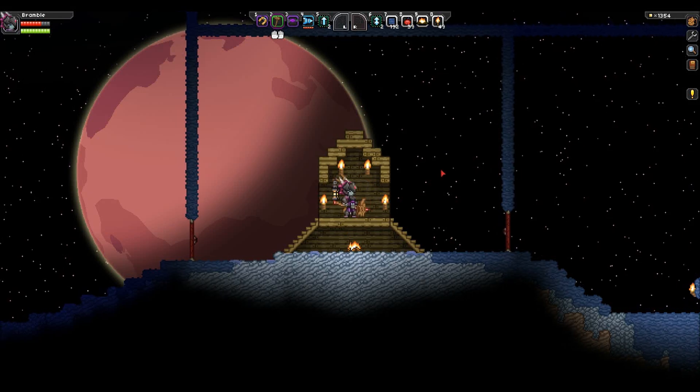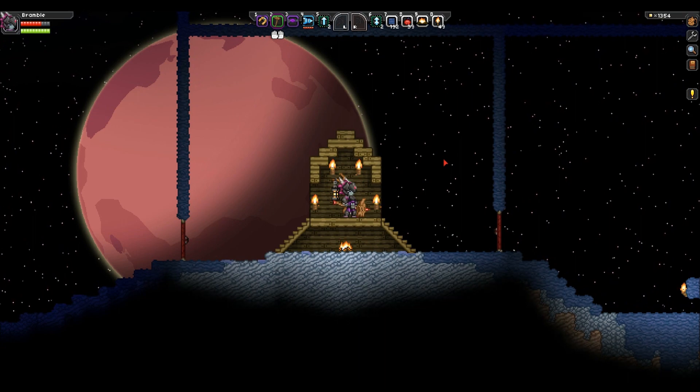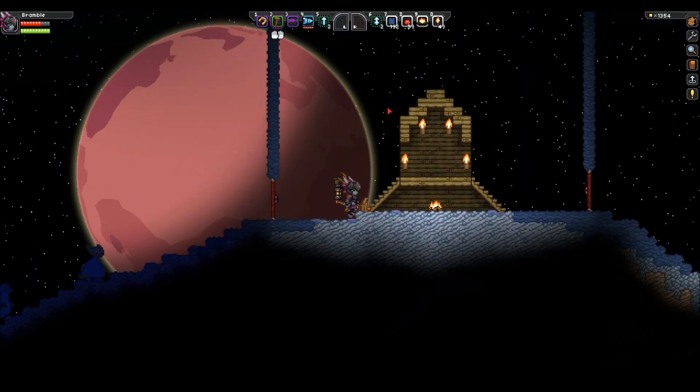Hello there guys and welcome to Cotsdam Gaming and welcome back to Starbound. In this tutorial I'm going to be showing you how to use the gravity bubble, which is basically an ability that just lets you float upwards.